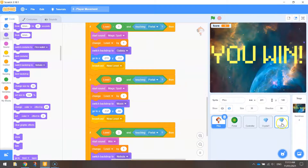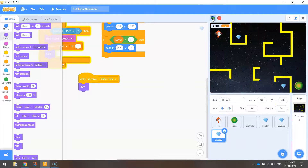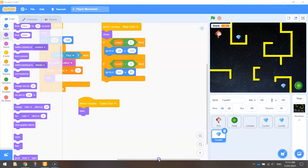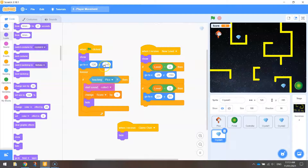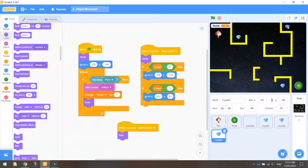Right-click and duplicate — we've got Crystal 3 now. Go back to level 1. Crystal 3 is sitting on top of Crystal 2 at the moment, so change the X and Y coordinates for the first level. I'm going to put Crystal 3 up out of the way — a bit of a challenge for the player to reach. The coordinates for level 1 are X 146 and Y 159. Pressing the green flag, we've now got all three crystals in position.